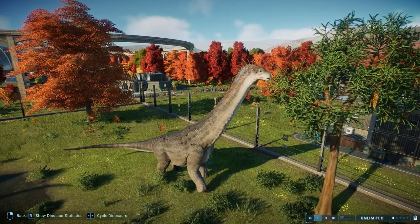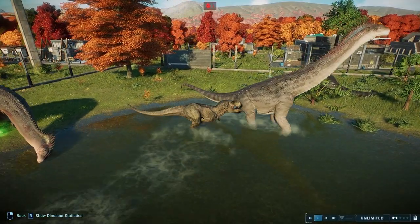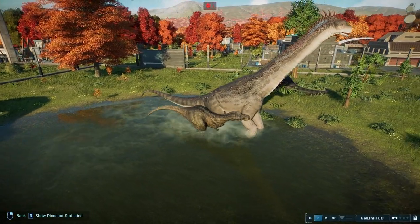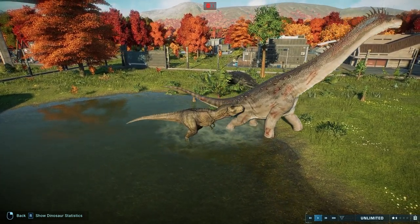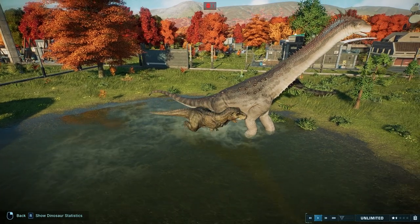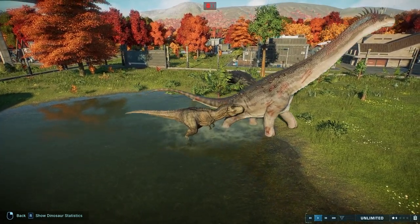Now moving on from the cute to the terrifying. Here's a T-Rex. Very standard sauropod hunting behavior — the T-Rex just runs up, bites the tail, bites the leg, and does this a couple of times until it's killed them, unfortunately.